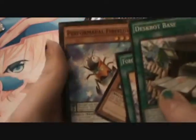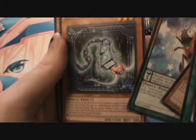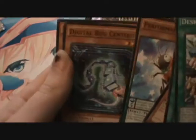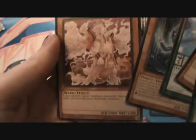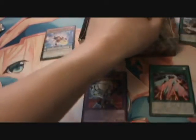Right, there's new Performapals! Performapal Fire Flux, Digital Bug Centibit. I'm actually surprised there's more Insect, because I don't think I've seen any new Insect cards for a really long time. That's kind of cool. And Ryo Okami — that looks pretty neat. Oh, it's a Worm or however I pronounce it. I'm going to set the Performapal one aside since I kind of collect Performapals.